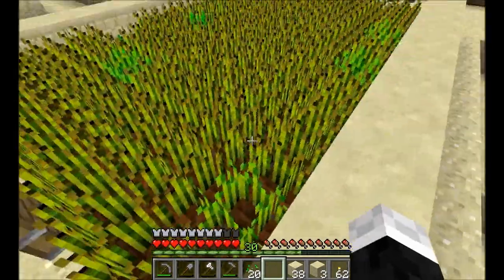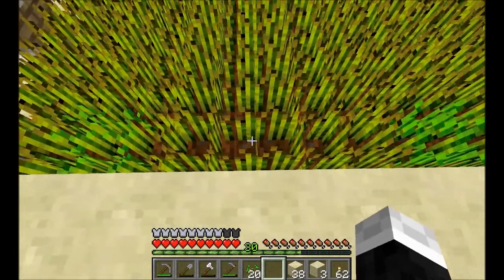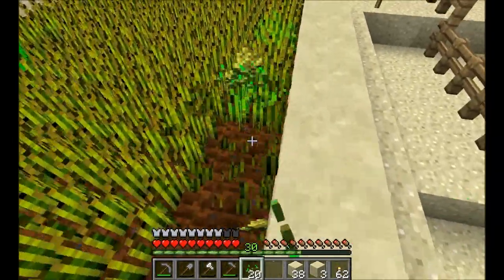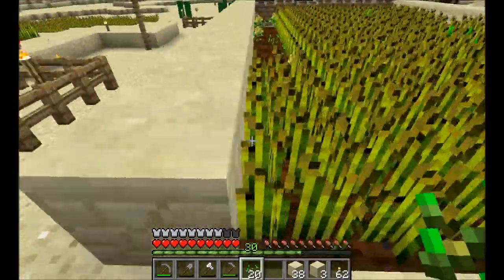The other thing to remember is that when water starts flowing I think it only travels eight blocks before it stops, so this can only be eight blocks deep. One, two, three, four, five, six, seven, eight — okay, so that means at that point the water will stop.